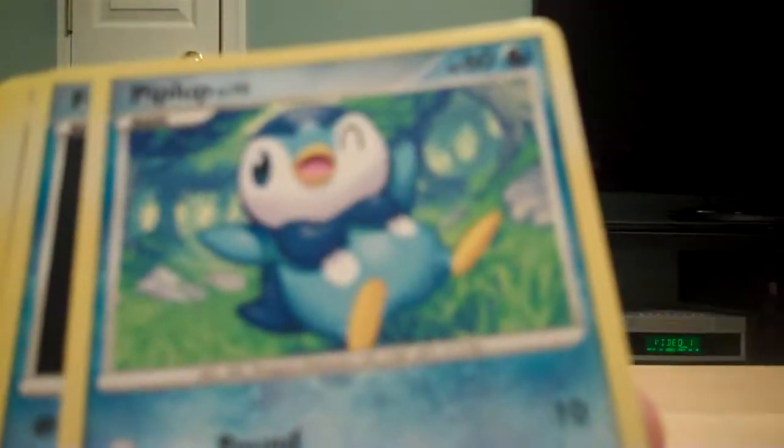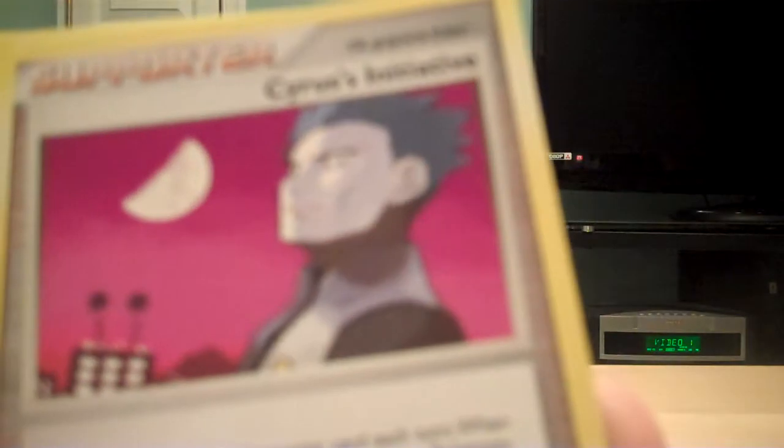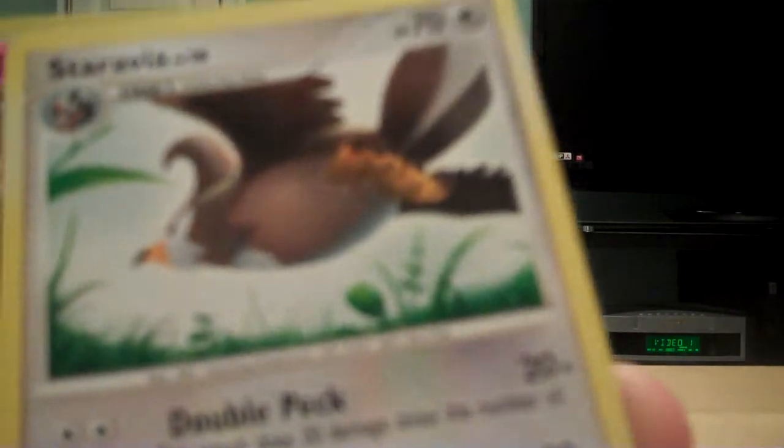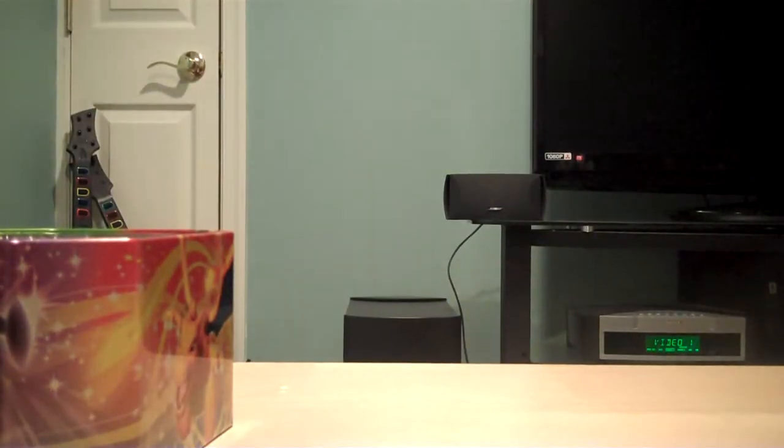A Starly, a Buneary, a Paras, Piplup, Feebas, Cyrus's Initiative — it's a pretty good supporter, I like that. A Bibarel! That's great! I don't even care what I get in the rest of the tin. We've also got a Staravia, a Reverse Drifblim — he's pretty fat — and a Holo Swampert, which is a Rare. That's probably one of the best pulls I've ever gotten out of a LevelX tin.